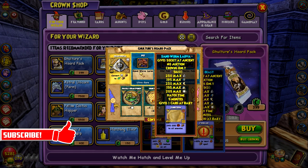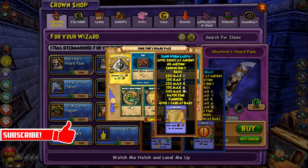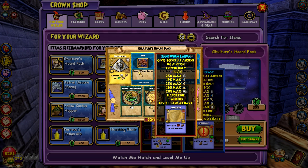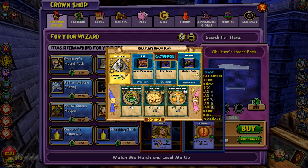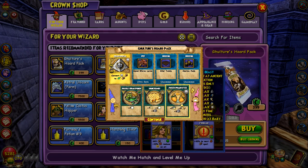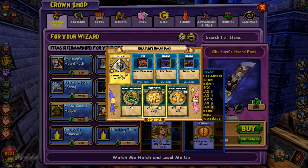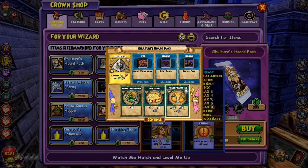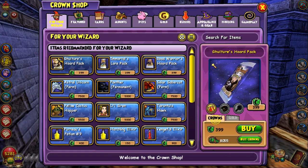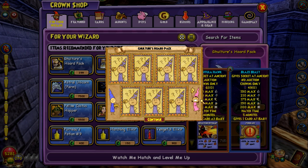Okay, so we got one of the pets — it's the Sandworm Larva, that sounds really disgusting. We also got a Star Table, Cactus Pods, Fuzzy Peach Fizz, Honeycombs, Prickly Bear Punch — you know, all the stupid KingsIsle snacks and stuff like that. Let's open another one — can we get something good?